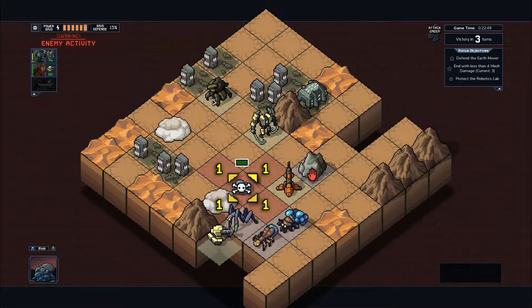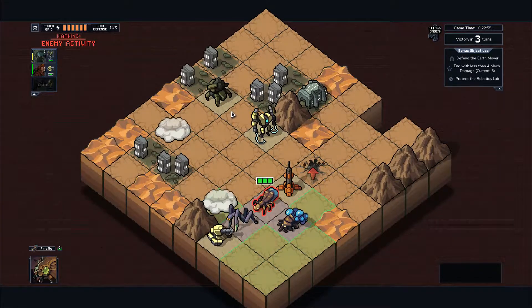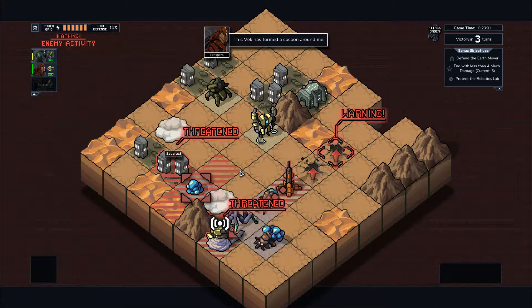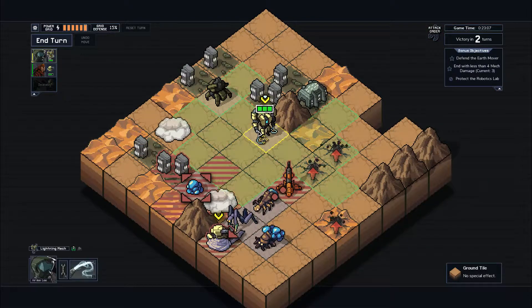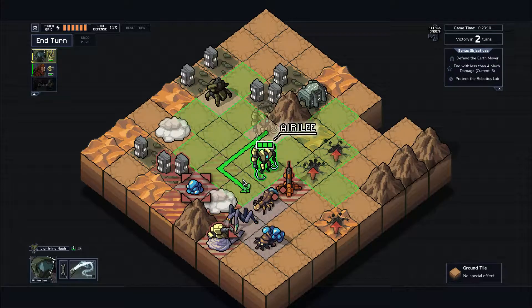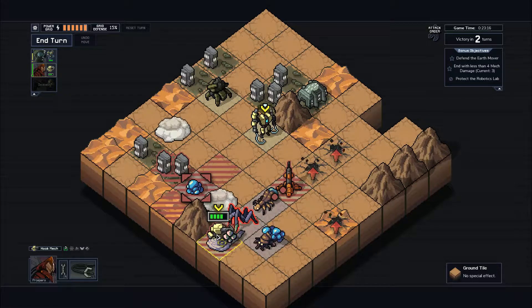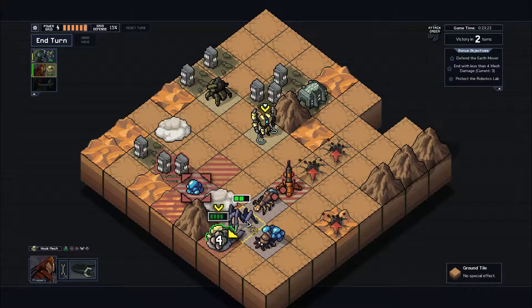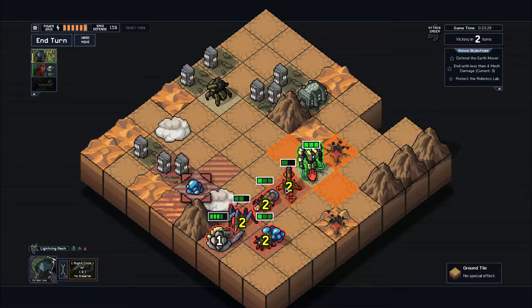I need to get him some more health. He needs a health upgrade. So this power core, I think, needs to go into health for him, because he's a liability — there's nothing that can be done about it. The dude is just a liability. And now we've lost the objective. We can't do anything here. Well, we've lost the objective; we may as well roll with it. There's nothing we can do about this. I should not have taken this mission, but I got greedy — I wanted the core. That's really all there is to it.